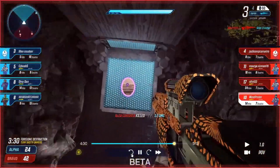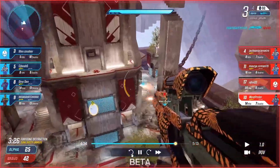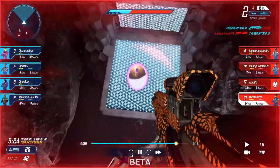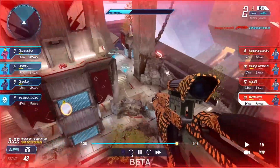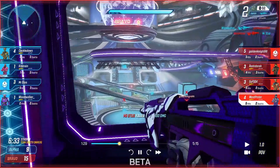At long range it can make sense to stand still to line up a sniper shot, but only if you need to. You really want to avoid ADSing at close range because people can just sprint around you really easily, and lowering your FOV will make them a lot harder to hit.